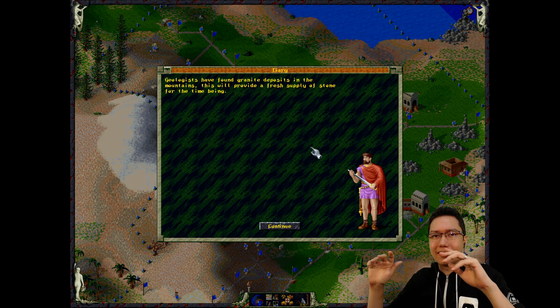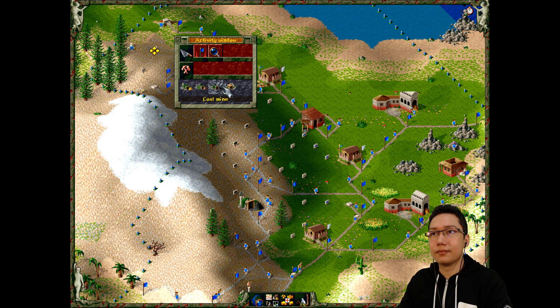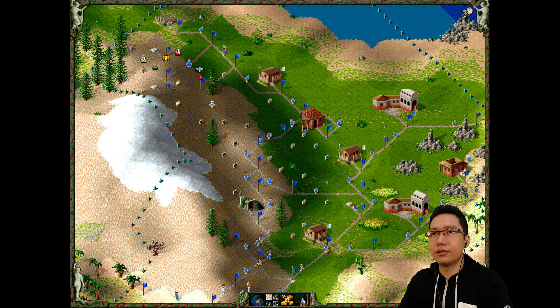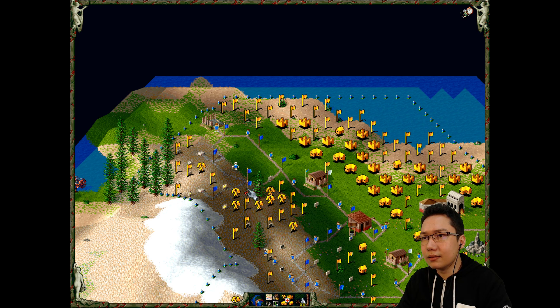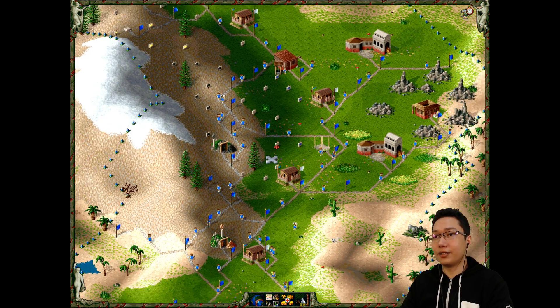If you are not playing the campaign, totally check out Return to the Roots - it's a fan-made mod that gets this game into HD widescreen and it's pretty good. Geologists have found granite deposits in the mountains - this will provide a fresh supply of stone. Granite mine - good. So we've got granite, gold, coal and iron.